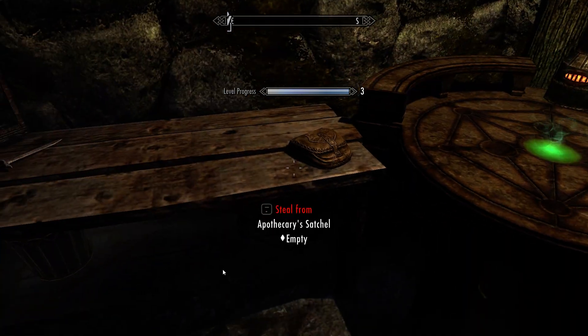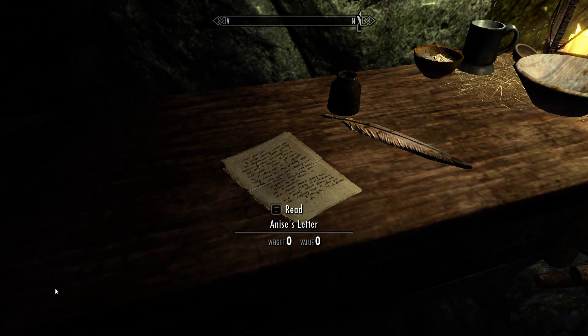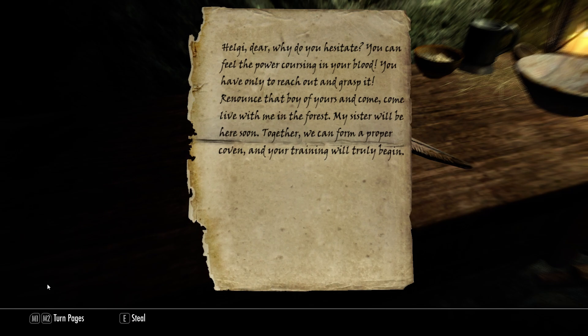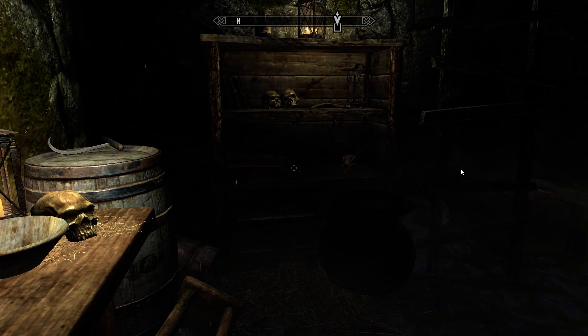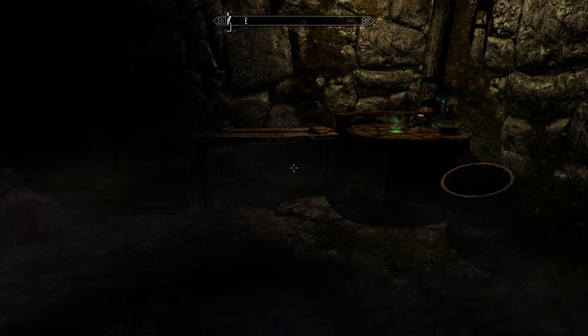And we've got the alchemy lab. There's another satchel down here. There's a note explaining who she is — let's read her letter. It reads: 'Helgi, dear, why do you hesitate? You can feel the power coursing in your blood. You have only to reach out and grasp it. Renounce that boy of yours and come — come live with me in the forest. My sister will be here soon. Together we can form a proper coven, and your training will truly begin.' Anise is a witch. She was going to be a start to a coven, and we've killed her. So I've got a feeling that may come back to haunt us later.